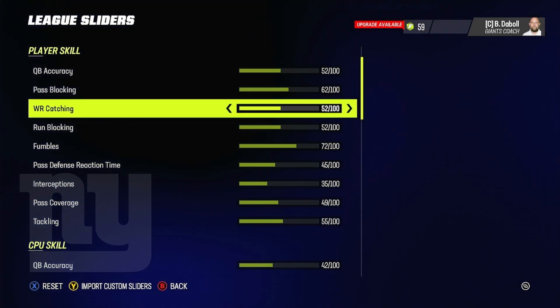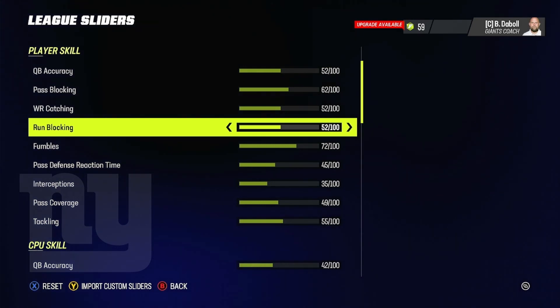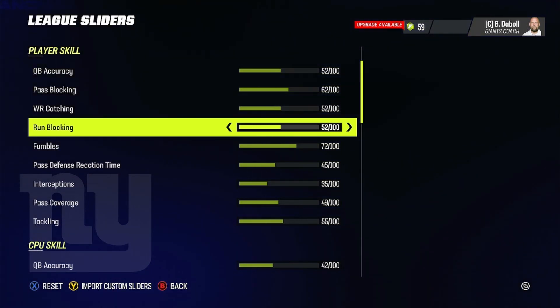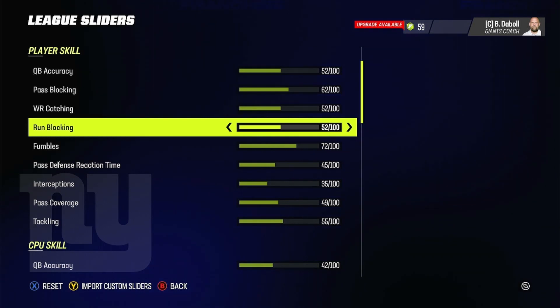Wide receiver catching, I didn't do too much with — it's at 52. Run blocking seems pretty decent depending on how good your offensive line is. I have a better offensive line in my franchise, so I have run blocking at 52. If you have a worse offensive line, I would boost it up to maybe 54 or 55. 52 is a pretty good starting point.